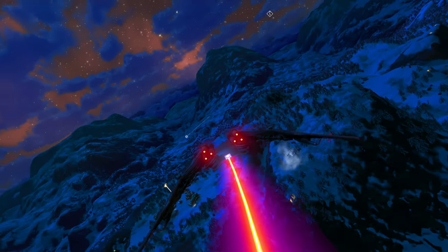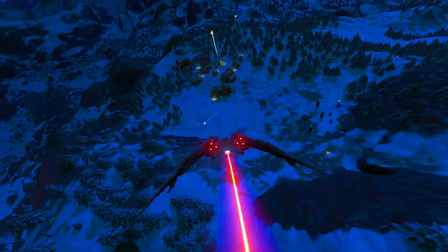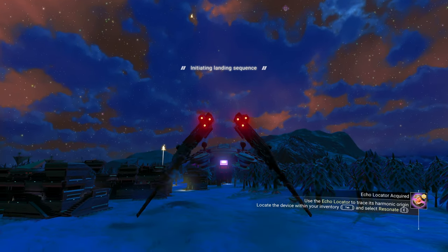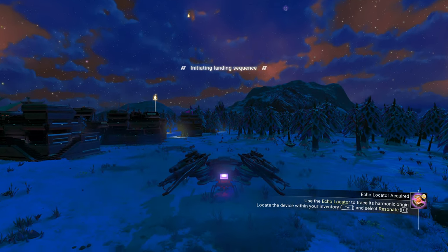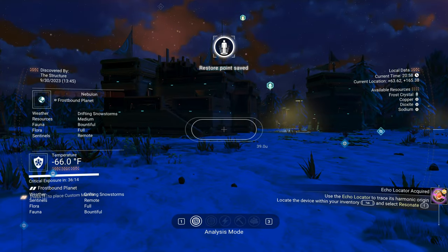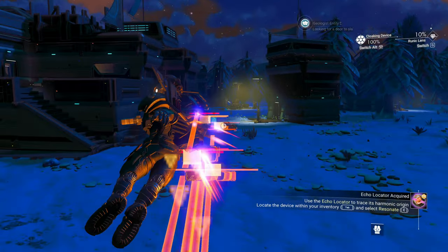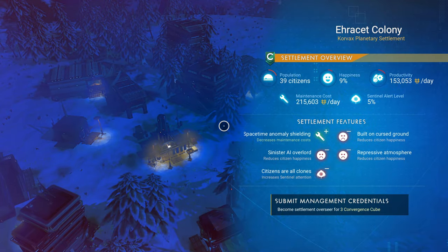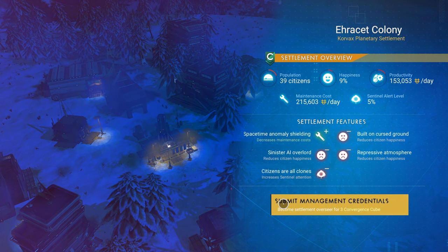Also nearby is a minor outpost where you could probably buy some navigation data if you need it. But there you have it — you've found a settlement! Now, depending on what kind of system you're in and the dominant race, I think this is a Korvax system. Yes — a Korvax planetary settlement.